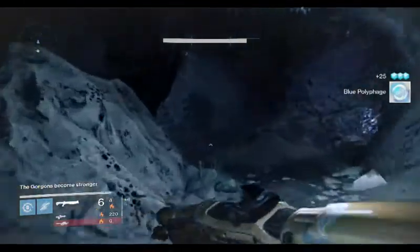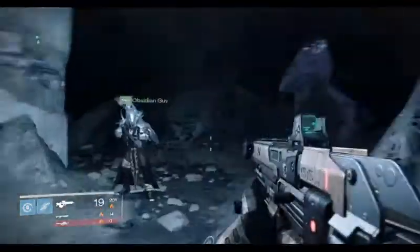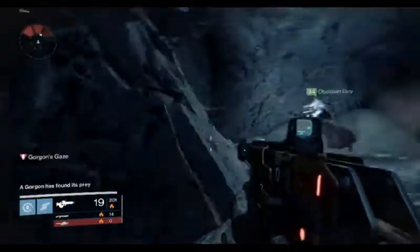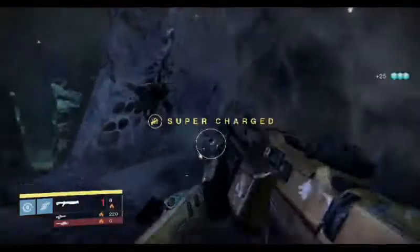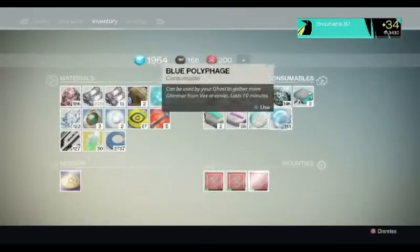Next we have Focus Fire — probably the most useful thing this gun could possibly get. Focus Fire is basically the thing on the auto rifle Suros Regime that makes it fire slower but have more impact. Considering this is a fast-firing, low-impact auto rifle, this could really, really help the gun a lot. This could make it possibly actually a handleable exotic. I think that would be the best one out of all these, but I still have a few more.